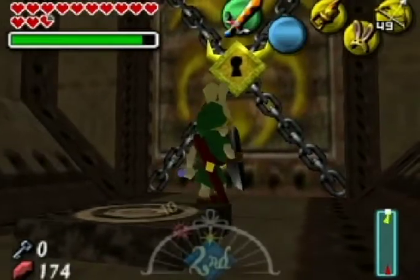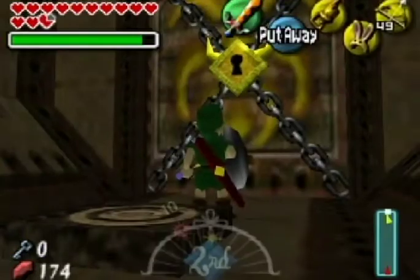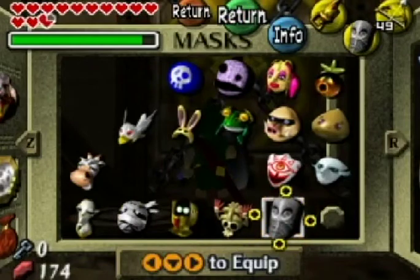Alright guys, welcome back to the couch. As you can see, we're about to finally take on our last temple boss, so we're going to get right into that. Just make sure before you go in you equip the Giant's Mask, because that's really all you're going to need for this fight.